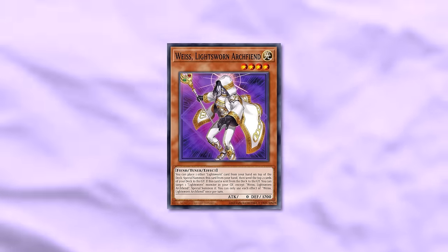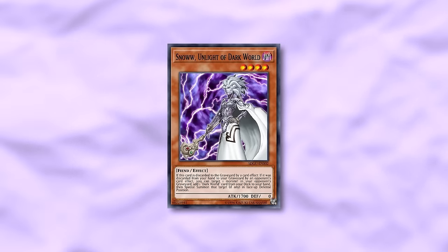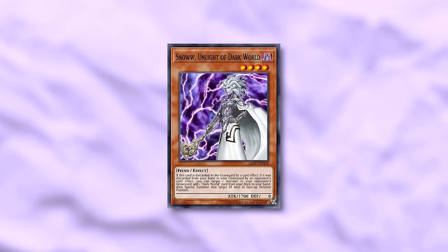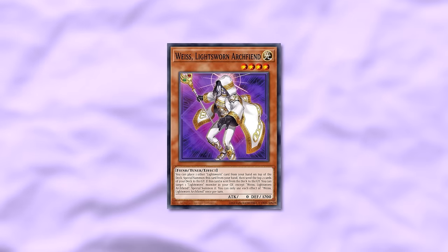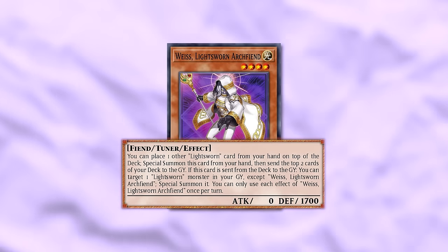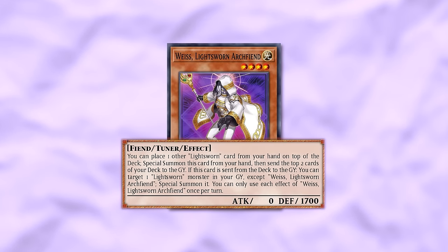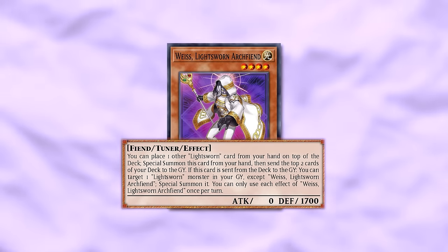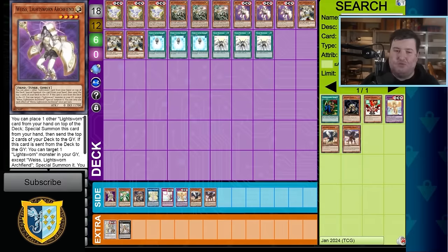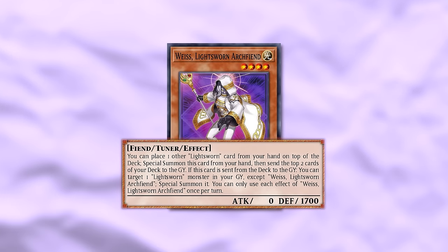The next new monster that's really powerful is Weiss, or Vice — Lightsworn Archfiend. It looks kind of like Dark World Snow. It's a Level 4 Fiend Tuner, also Light. You can place one Lightsworn from your hand on top of your deck, Special Summon it, and mill two. That's pretty much Sharon. However, this is directly meant to combo with unbricking your hand when you have cards like Felice or Wolf. So it's one card, summon two bodies, no Normal Summon required. And if it's sent from the deck to the graveyard, you can Special Summon it back — it's hard once per turn.